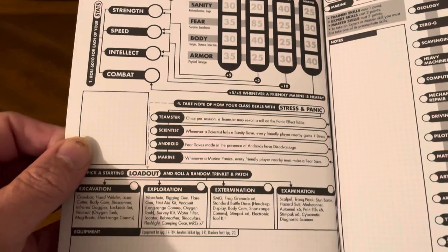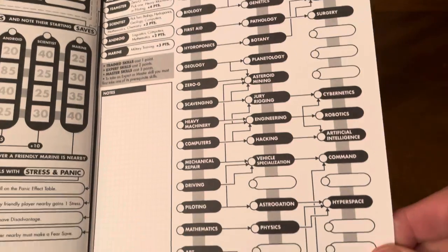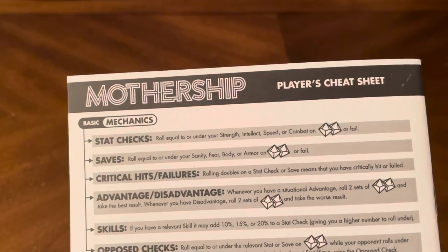In the back there are character sheets, flowcharts — everything's a flowchart in the back — and a cheat sheet.